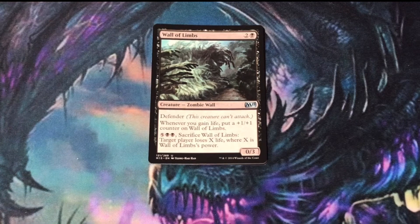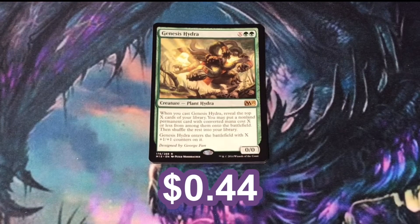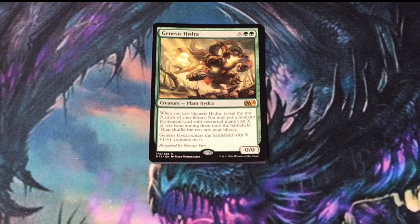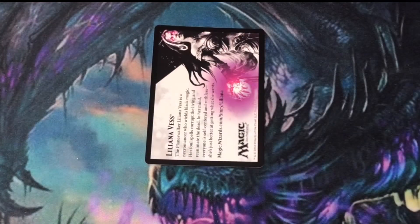Will we get a great rare or mythic rare and mark off another bingo square? Genesis Hydra — the more mana you dump into Genesis Hydra, you're able to reveal cards from the top of your library and then choose one of those cards and put it directly into play. Genesis Hydra also gets X +1/+1 counters — a great two-for-one deal. A swamp, and another land card.